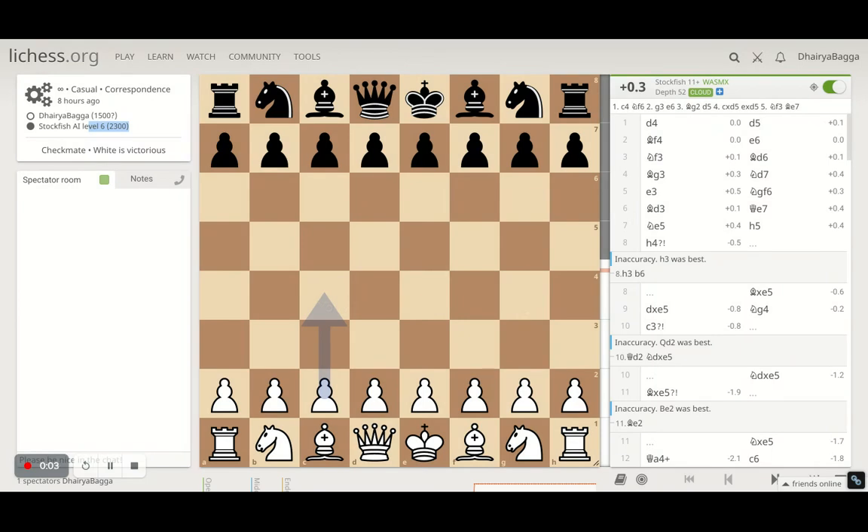Hey everyone, welcome back to the Chess Yard. This is Dehre Bagga, and today I'll be showing you one of the interesting games that I played against the Stockfish AI Level 6. It is rated around 2300 on Lichess. I am around 1900 to 1950 across all formats, including Bullet, Blitz, and Rapid. This was an interesting game where I played the London System and managed to defeat Stockfish, which is around 350 higher rated than me on Lichess.